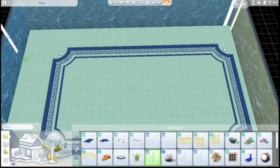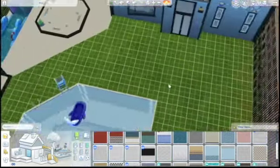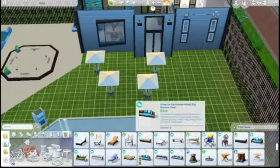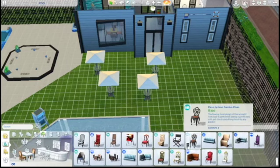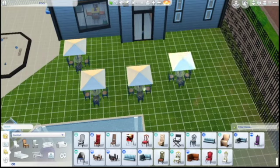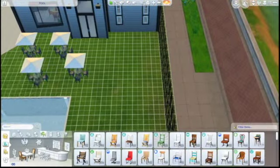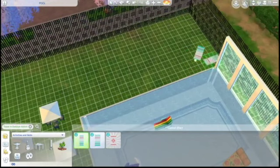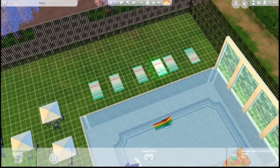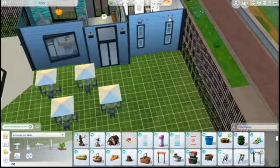We're going to put in some lighting so Sims can see everything at nighttime, then change the flooring and wallpaper of the pool itself. Coming out the door there's a little seating area, and the bar will be to the right. Here are the tables with umbrellas and outdoor chairs. Then I'm putting down a row of towels for outdoor lounging and changing their patterns.